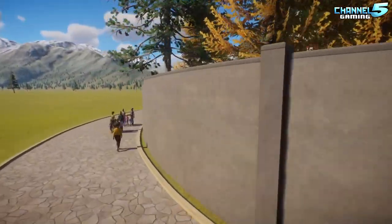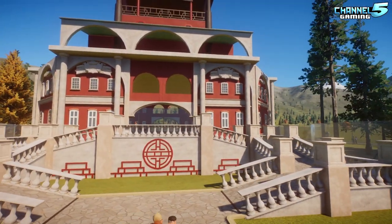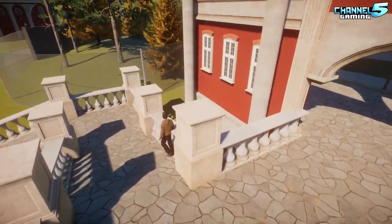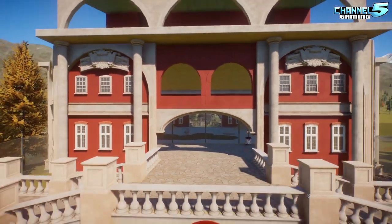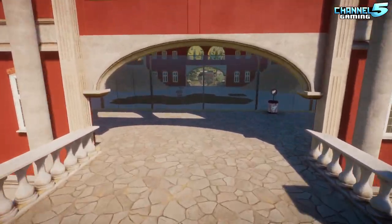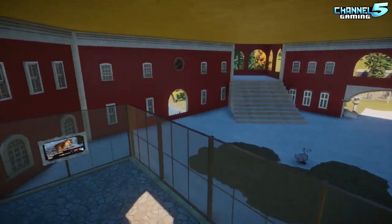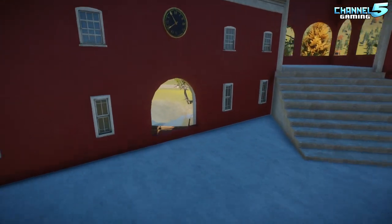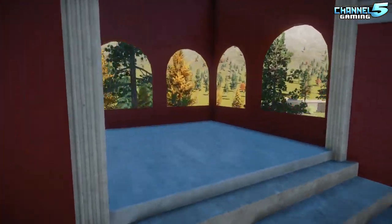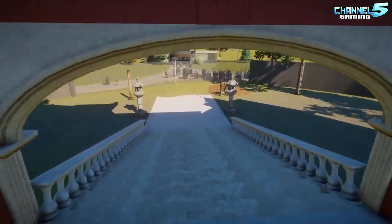There's a viewing area up in the mansion — let's go find it. Oh, like the staff building, this looks cool. I think from the outside it needs a little bit more trim work, but it's on the top mostly. It's a really good start — pretty nice building. I like that the tigers get their own mansion. Ooh, this is quite nice — they get their own viewing platforms. Certainly fancy.